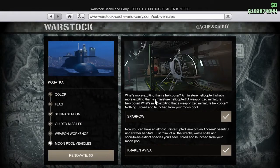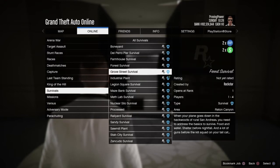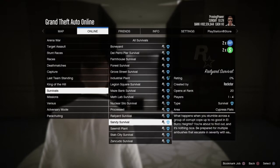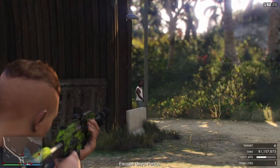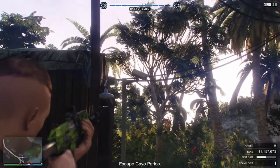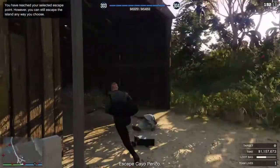We also have all Kosatka submarine renovations on sale this week, which is even going to be including the Sparrow — so definitely consider that this week. Very cool helicopter, as well as the Buzzard. The only bit of double money I can see this week is All Survivals, which are double money. If I've missed anything, drop a comment down below just to let me know.